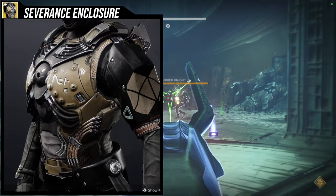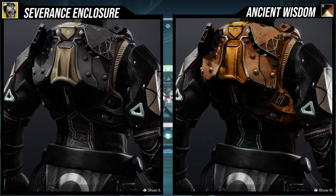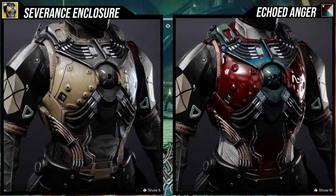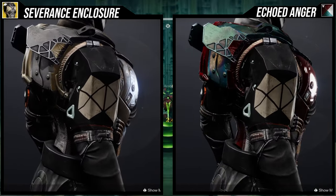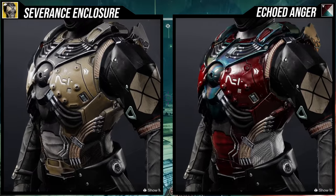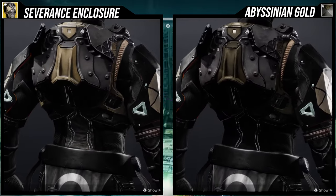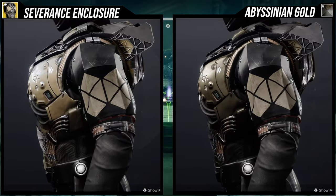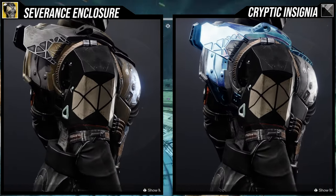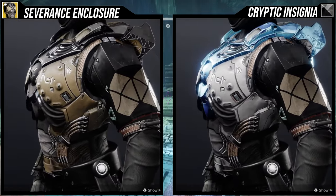As for shaders, it surprisingly shaders really well, which is super dope. Most of the time there's something in an exotic that shaders terribly, but this one all changes really really well. There is some secondary color in the front center plate that's gonna take shaders differently. The most noticeable example is Cryptic Insignia because of that blue color. Ancient Wisdom gives it that brown old-metal look. As long as the main plates on the sides are the primary color, it's not a big problem.